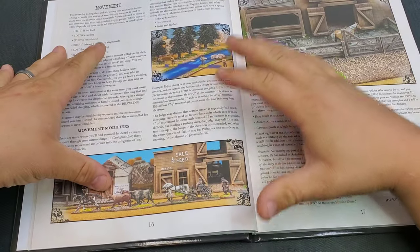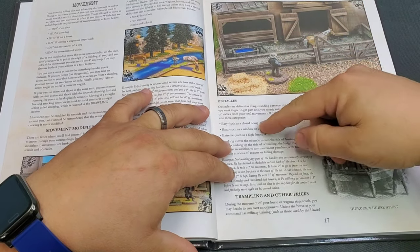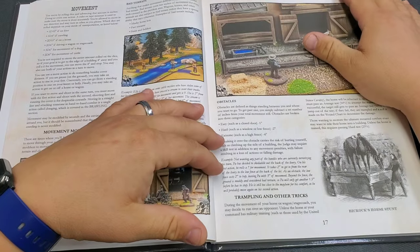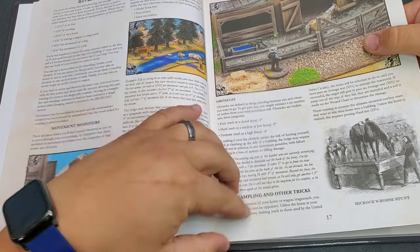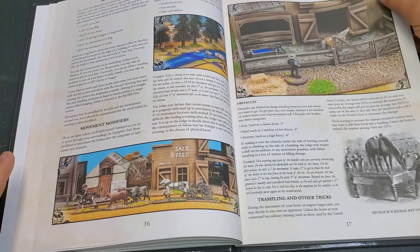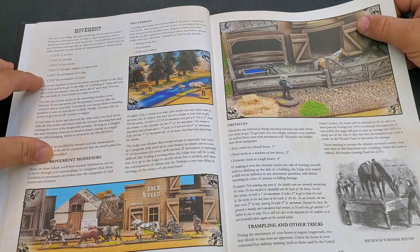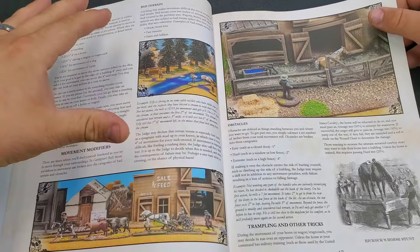Then it gets into movement — more movement modifiers, bad terrain, and how obstacles work. A closed door is minus one inch — easy. Hard obstacles like a window or low fence are minus two inches. Extreme obstacles like a high fence or climbing a roof cost more. There are also rules for trampling — during movement, a horse, wagon, or stagecoach may decide to run over an opponent. It tells you the various random movements for a dog, cat, cattle, horse, and crawling on foot. It's really easy to pick up — just two pages for movement.